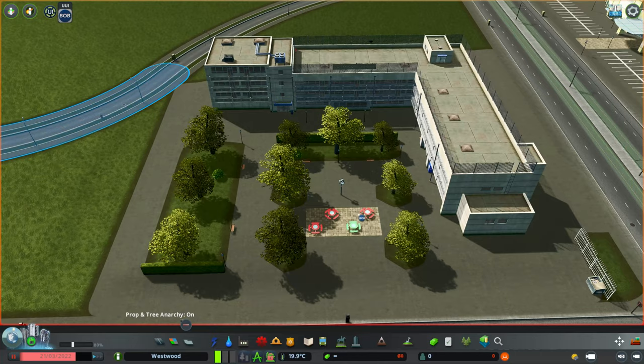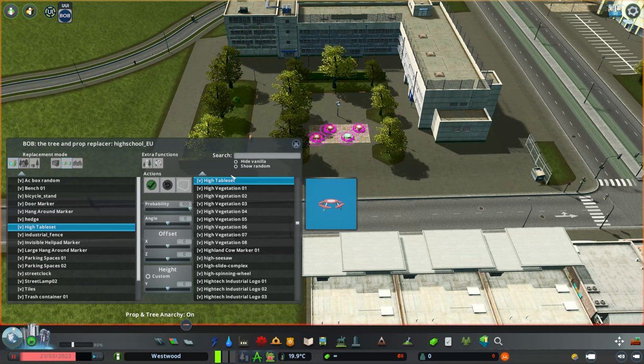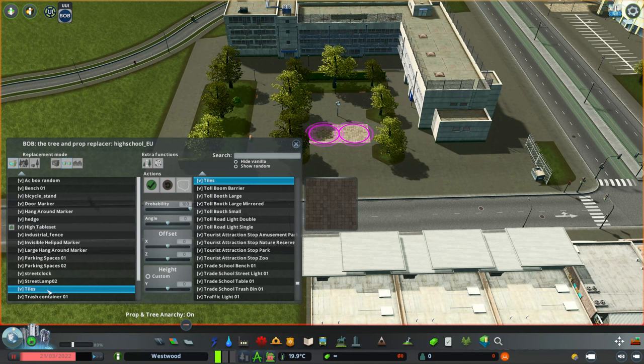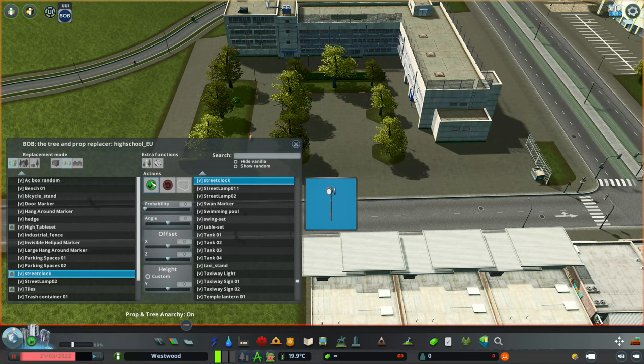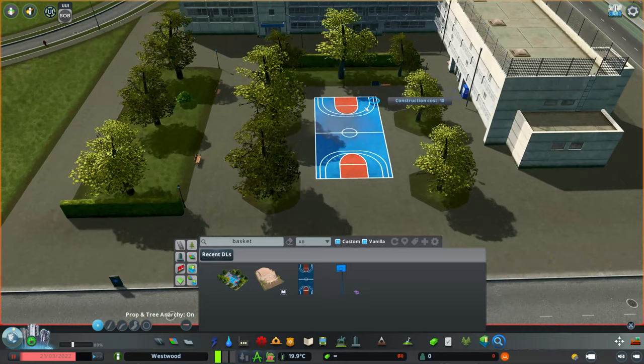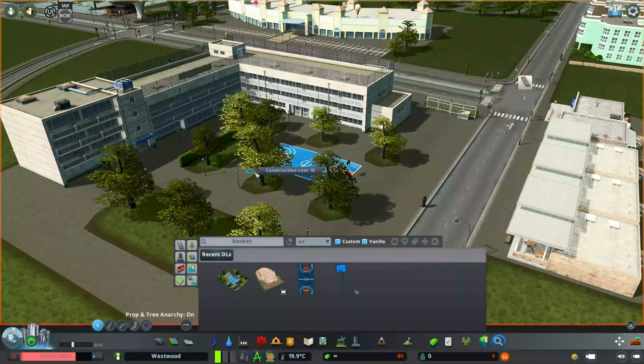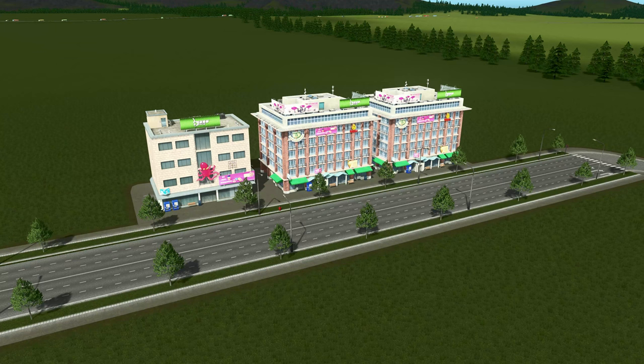Another example: this European high school. I want a basketball court in here rather than the default props. Let's use Bob to remove the benches, the tiles, and the street clock in the middle. Then with Find It, we can find a basketball court detail and place it in, giving us a perfect space in the middle of the school for our own custom touches. We'll place the basketball hoops nicely at the edge of the court — and there we go, we've just customised this high school with a basketball court.